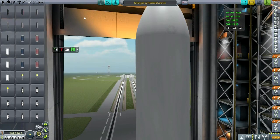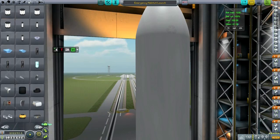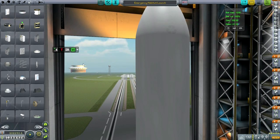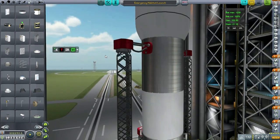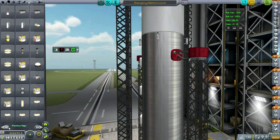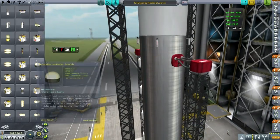I originally wanted to start building our orbital station around the moon, but there is a problem in that we haven't unlocked the largest docking port, and I really want the largest docking port before we proceed. We need the largest docking port before we try and start building stations. It's possible that the docking ports that come with the USI colonization mod would be good enough, but I do like those large ones, just in case.